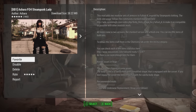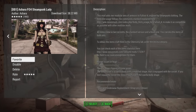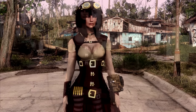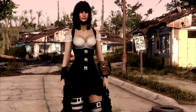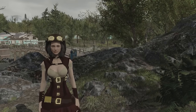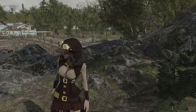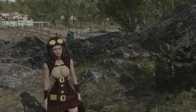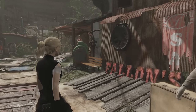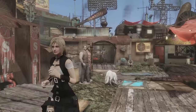The first mod we're covering today is known as Ashara Fallout 4 Steampunk Lady, made by Ashara. This one won't appeal to all of you because it's only for female characters, but it adds a really cool steampunk-styled outfit. It actually adds two modular sets of armors to Fallout 4, inspired by steampunk clothing, and it's fully customizable.